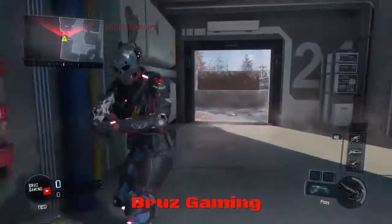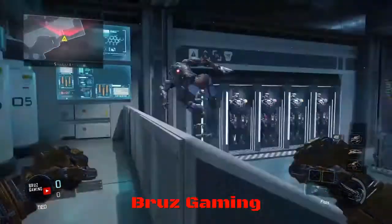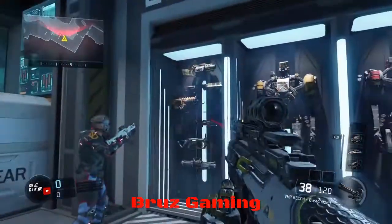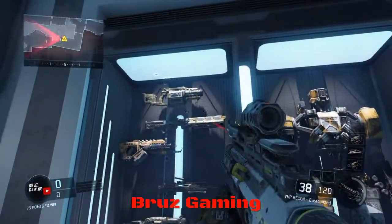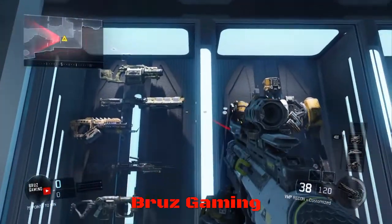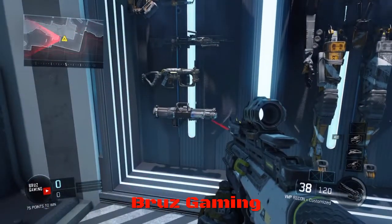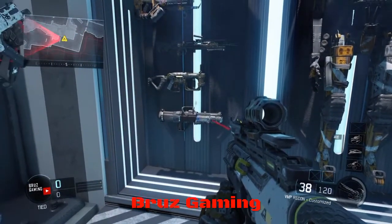The next easter egg we have here is actually — I mean, it's pretty obvious — it's actually on this wall. And as you see here on this wall, you see varying specialist weapons.